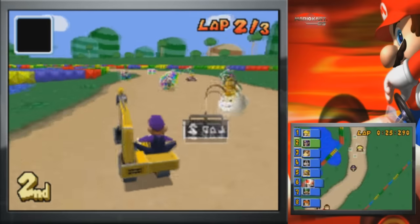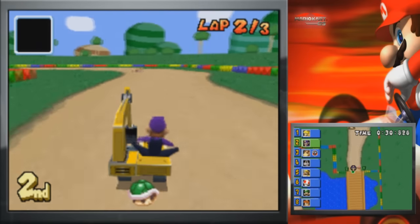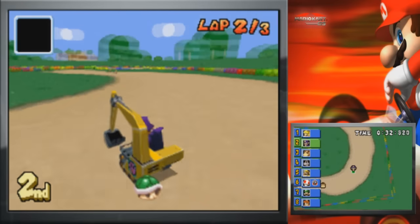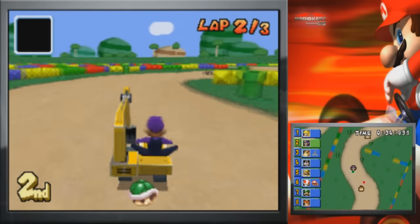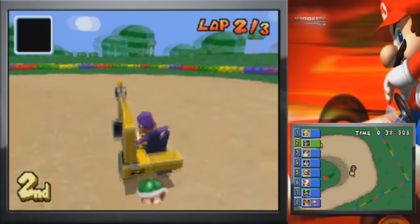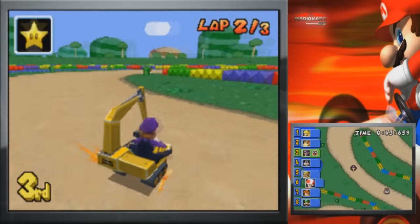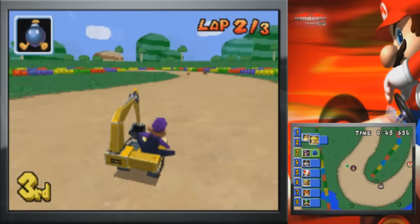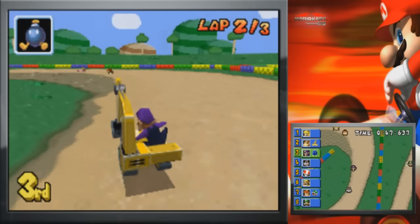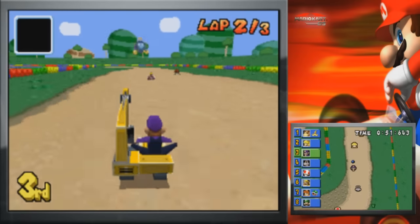Okay, I probably shouldn't have tried to speed ahead right there. Maybe I can block the Red Shell. Oh, I'm not going to get hit by the Red Shell. He still has it — that's why. That's a banana, not a Red Shell. Never mind. I thought he had a Red Shell though. I think I saw one on the map. Maybe I just passed it without realizing.